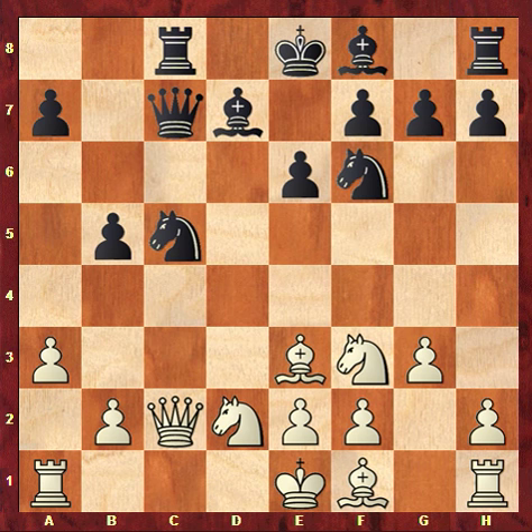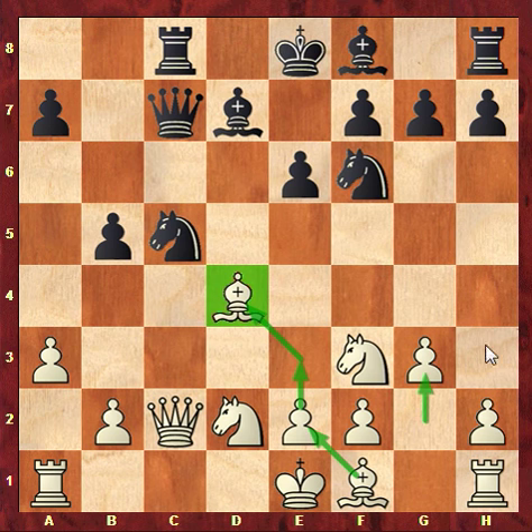What white should not play is bishop g2, developing the bishop, because then we get the same combination as in the game. Andanov played bishop d4, and that's a move that's very hard to understand. Maybe he wanted to follow up with e3 and then develop the bishop along that diagonal, but he had just played g3 to develop the bishop the other way, so that doesn't make a lot of sense. Maybe he planned bishop c3 to shield the queen from a discovered attack. Anyway, it was a very bad move — a big blunder.